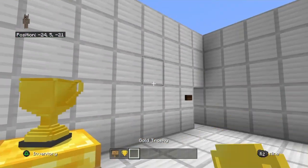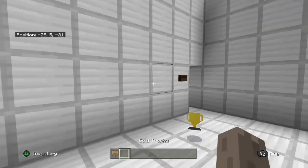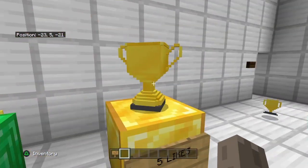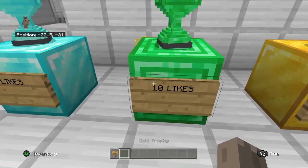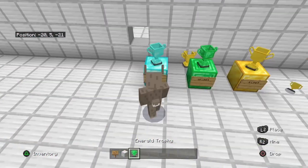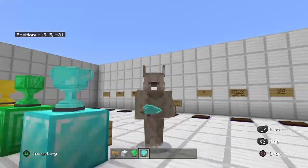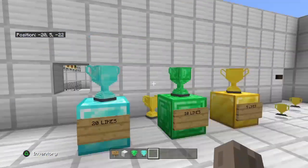So for the gold trophy, guys — five likes. If we get five likes I get the gold trophy. For emerald we get 10, and if you guys give me diamond at 20, I will literally do the crates video for you guys right now if we get the 20.